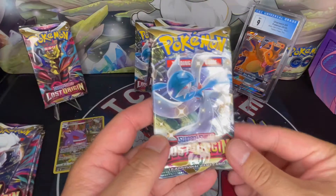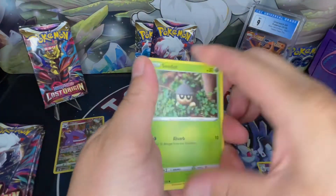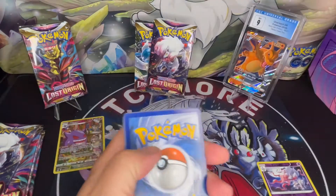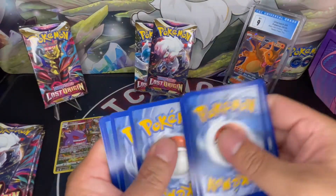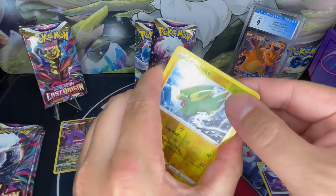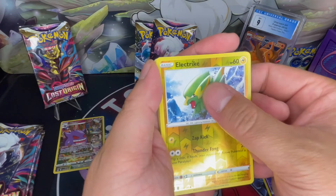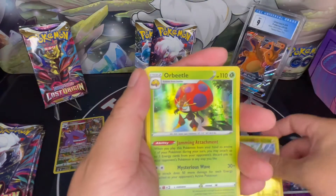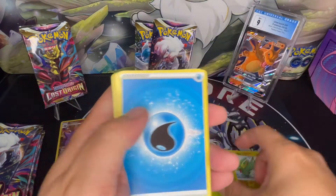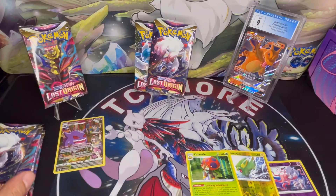Pack number three. Let's see if this pack is going to give us a hit. It is six cards. Reaver's Hollow, Electric. And do we have a hit? It's a non-hit. We got a full holo, Orbito. All right, let's move on to the next pack and see what else we can pull.